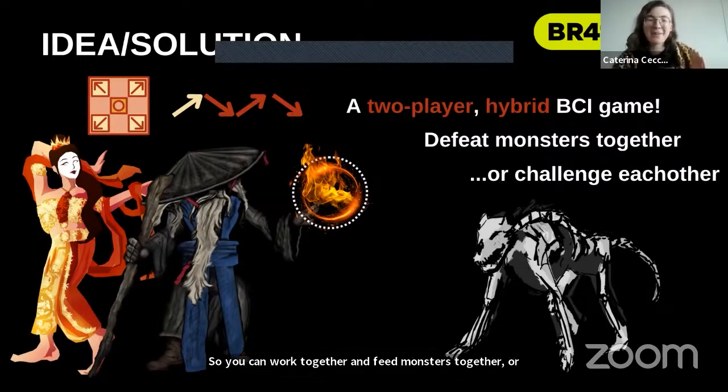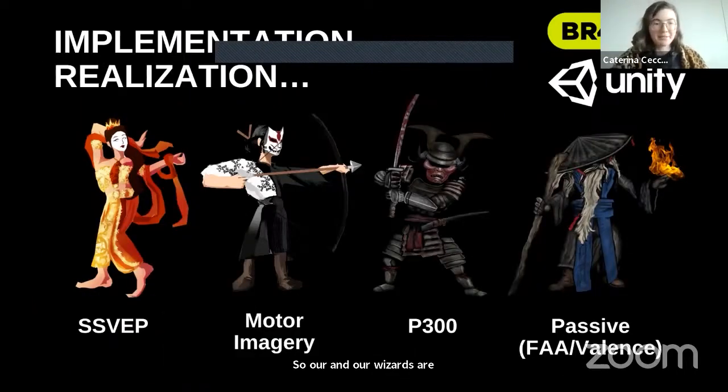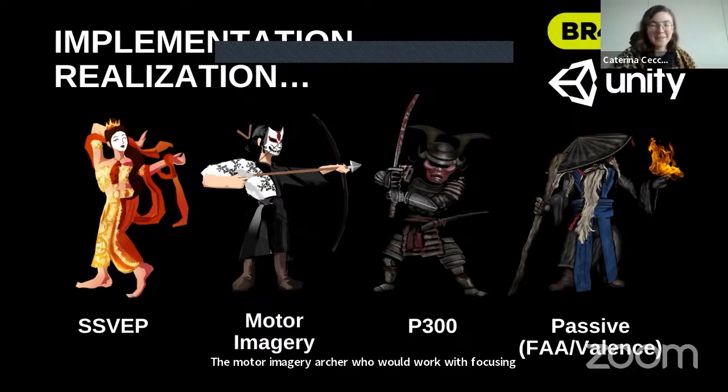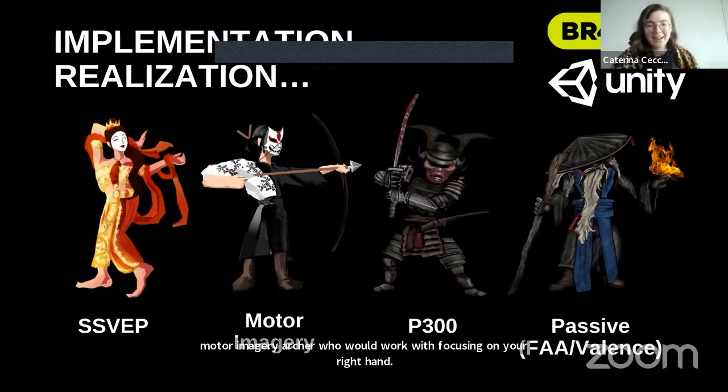We have a small demo — two characters that actually work. So our samurai and our wizard are functional. We also have the SSVEP dancer and the motor imagery archer, who would work with focusing on your right hand. However, this is hard to implement and it's a future vision we have.